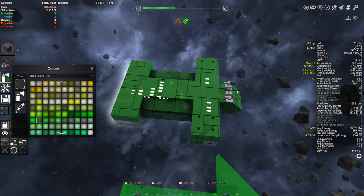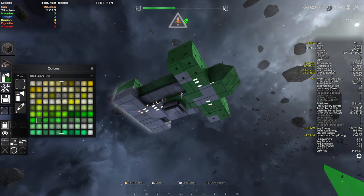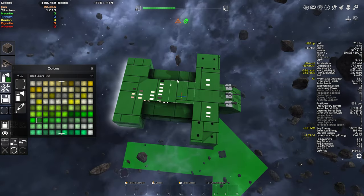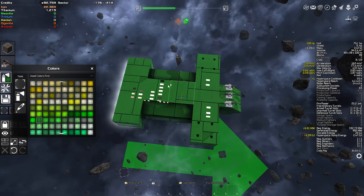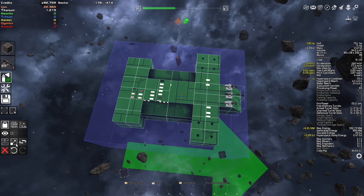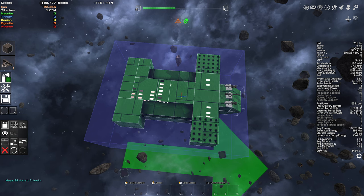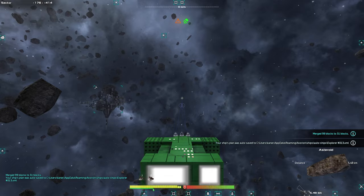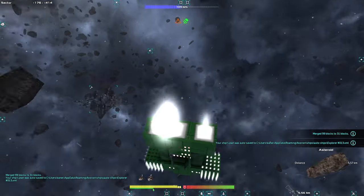You can also join the blocks together. Some blocks work really well to join; others don't — thrusters give you pretty bad stats if you join them all. The reason you join them is that if they're individual blocks they have more chance of breaking off, but if they're larger pieces it counts as hull integrity — there's more there to protect it and less chance of it breaking off. If you go control-A, select all, and merge selected blocks, it took 99 blocks and merged them to 31 blocks total, which is pretty insane.